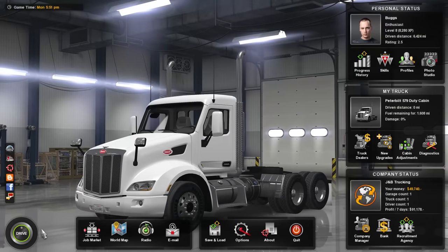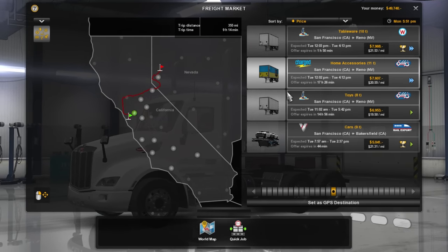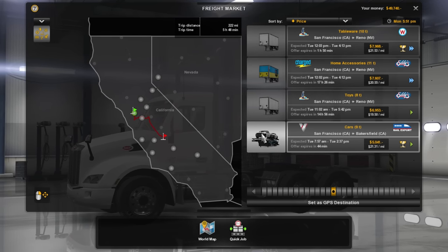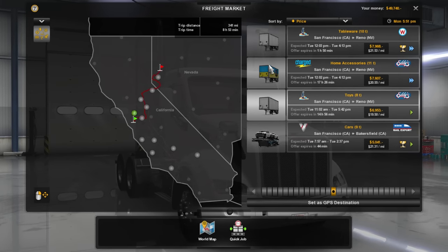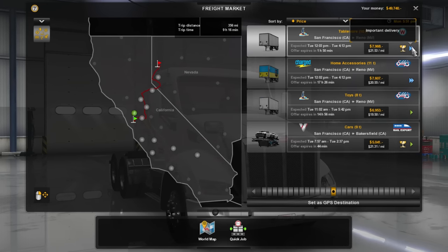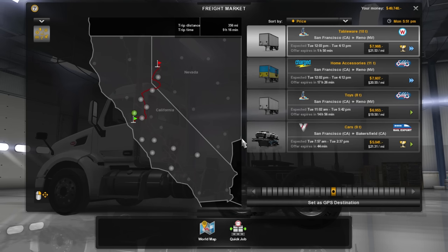Now that we own our own truck, let's take a load somewhere. We're going to be in San Francisco — that's where our garage is. I don't really want to go south because I've been pretty much everywhere around there. It looks like we only have trips going to Reno, which is fine because I haven't actually driven to Reno. This load looks pretty good — it's fragile cargo, an important delivery, 10 tons of tableware on a short 28-foot trailer. I like this one. We'll do this one.